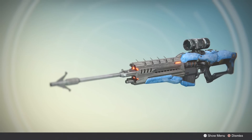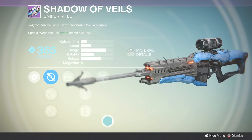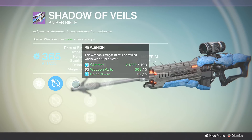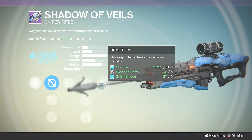My buddy Frostbolt was insanely lucky. He ended up getting the Shadow of Veils, which is a 365 sniper rifle from Prison of Elders. Absolutely insane. I love the way it looks and I definitely want this in my arsenal in the near future.